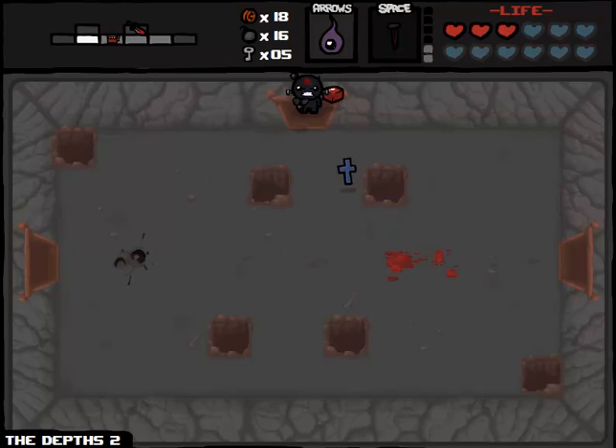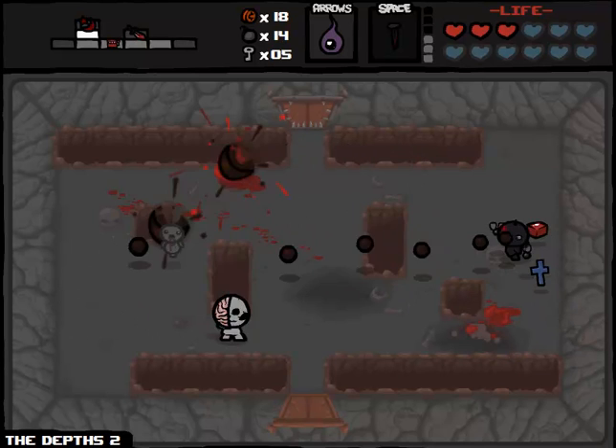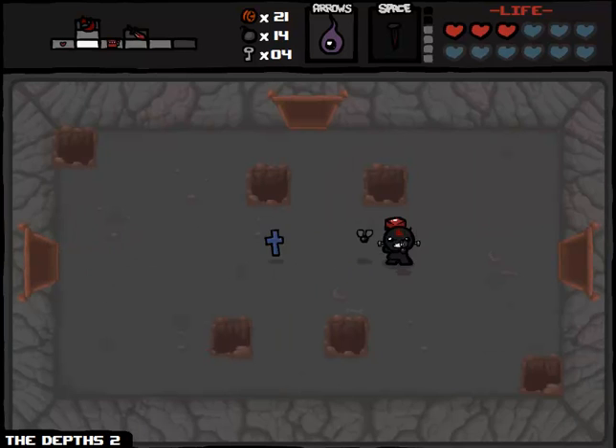This is going to ruin some challenge runs for me — probably my next one — because I'm going to be like, why am I not killing every enemy in one hit? Spoonbender actually came through in the clutch for me there. If only I had piercing shots, nothing could stop this run from being truly amazing. Two keys to pick up a little bit of money was an absolute waste, but maybe that red heart will end up coming in handy. I doubt it, but you never know.